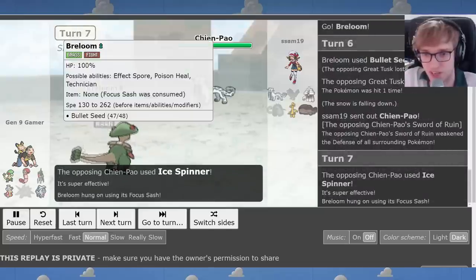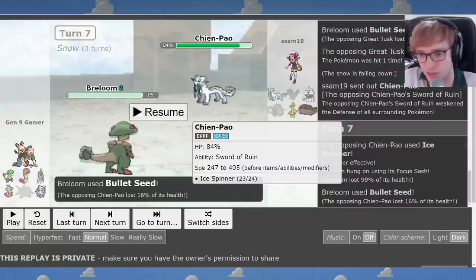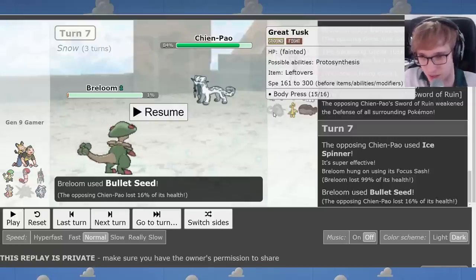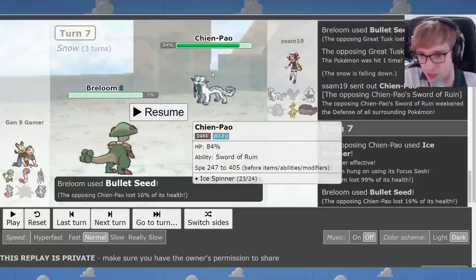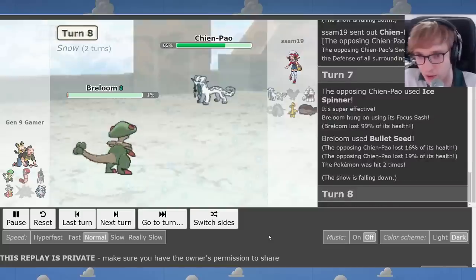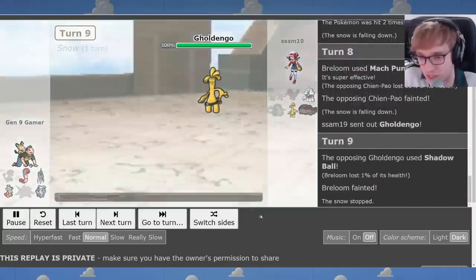Here's Chien-Pao. For some reason I didn't Mach Punch here — I could have just Mach Punched. I thought he might Tera Fighting to dodge Mach Punch, so I went for Bullet Seed. But of course he just Tera Fighting anyway. Something about the switch straight into Chien-Pao against Breloom — I was like, how could you be so stupid? Of course you're gonna go for some nonsense. But nothing happened; he was just willing to lose Chien-Pao. Mach Punch kills Chien-Pao. Would have kept my Sash if I simply made the better play.